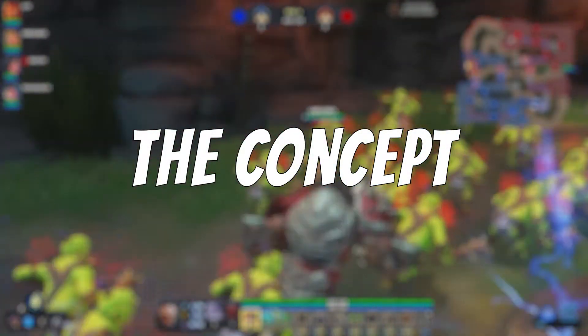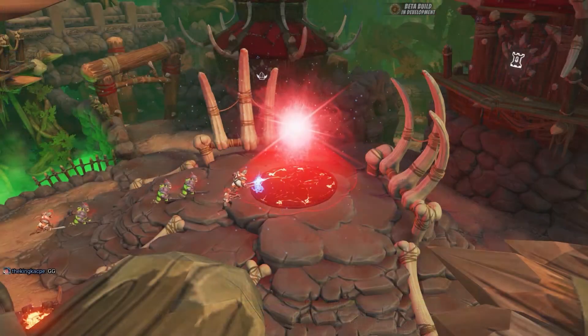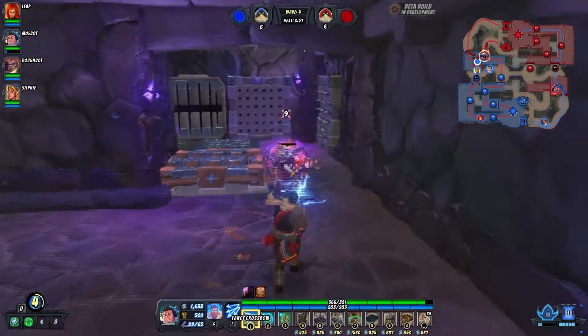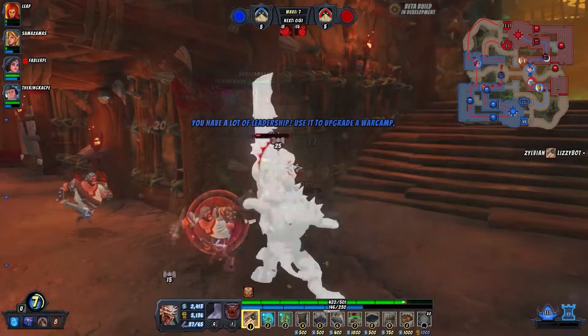Here are the basics. The concept of the game is simple. Each team spawns waves of creeps which will try to reach the enemy's rift. Once enough minions have reached the team's rift, the opposing team wins. Your team's job is to fend off the enemy minions as well as defend your own minions and help them break through the enemy's defenses.